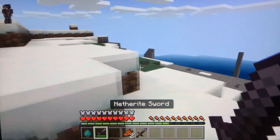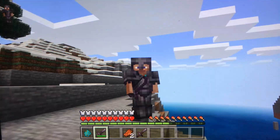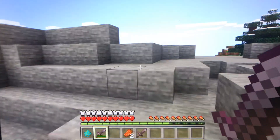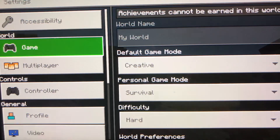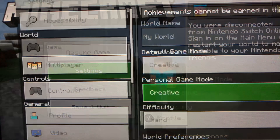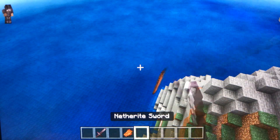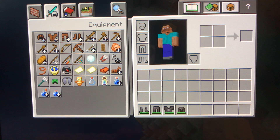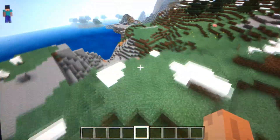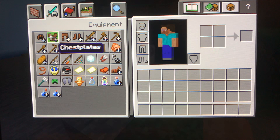So I'm going to take this exact netherite gear that I just used and get rid of this other stuff, but I'm gonna use this gear to fight a zombie king. Let me put it back on creative. No enchantments — actually, no anything. So I will be fighting an enchanted gear netherite zombie — the literal zombie king.